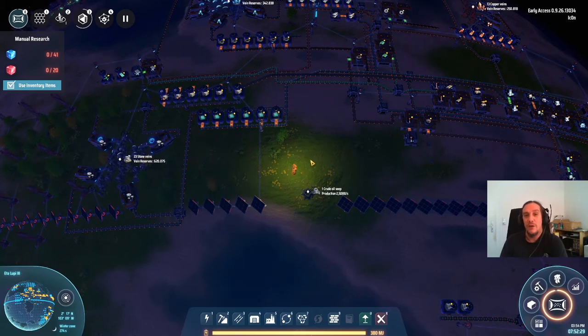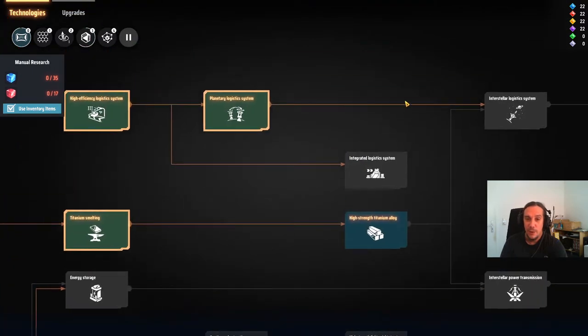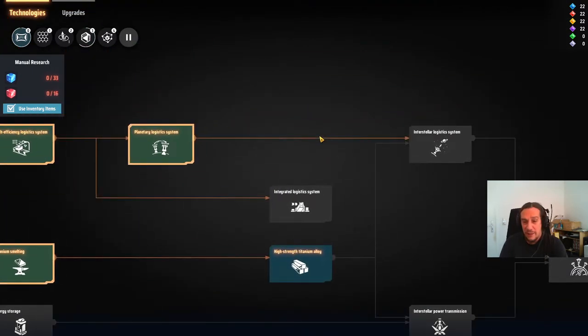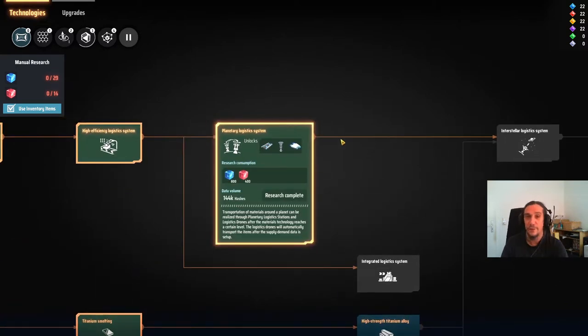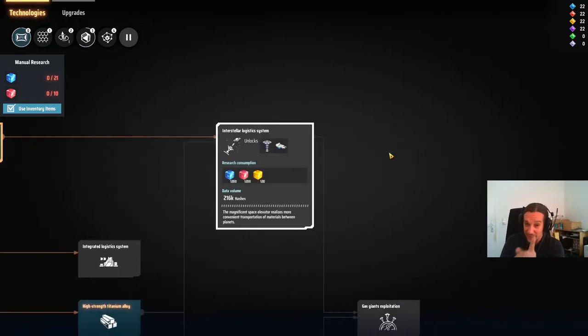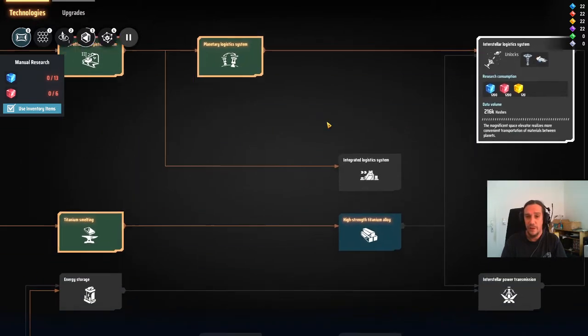Hello everybody and welcome to episode 10 of my tutorial series for Dyson Sphere Program. I'm Icon and today we are going to work on the planetary logistics system, getting us one step closer to transporting stuff between stars. In the last episode I made a bit of a whoopsie when I assumed this technology was already enough to move stuff between stars. I'm sorry — I keep messing these up after a long break from this game. I ran into the same trap as when I played for the first time.